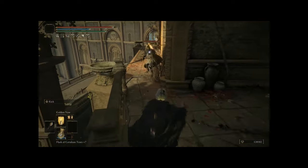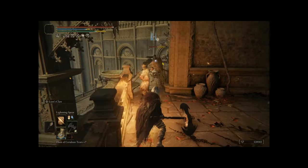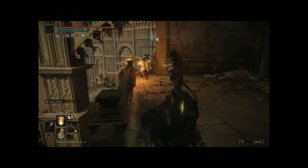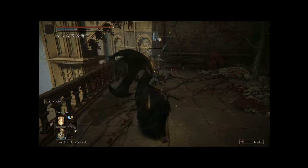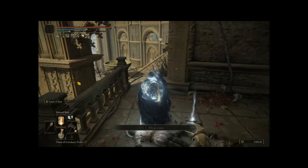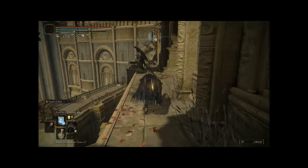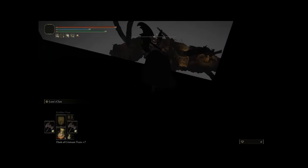Then we have Shard of Alexander, which is going to increase your damage by 15% when you use your skill. You can swap out the next Talisman — the Axe Talisman, which increases your charged attacks by 10% — for the Lightning Scorpion Charm. This Talisman is quite useful: it increases your damage by 12%, yet there is a negative — you're going to be receiving 10% extra physical damage. There are negatives and positives, and this is one of those Talismans.